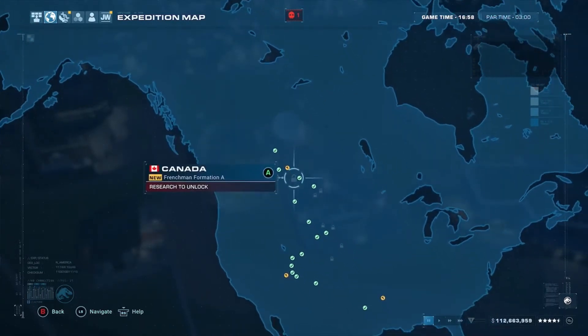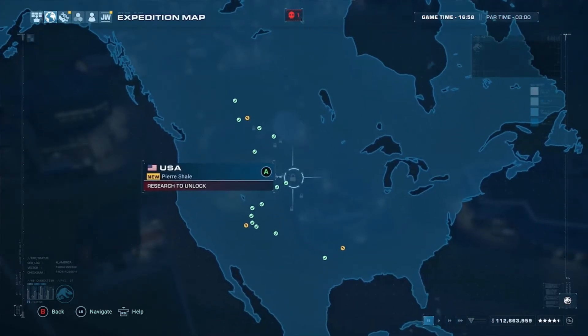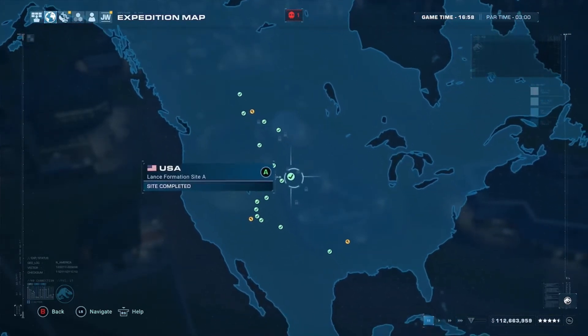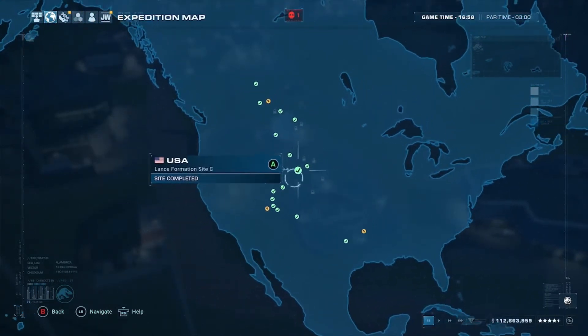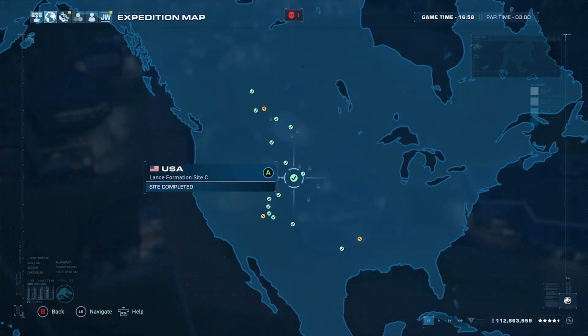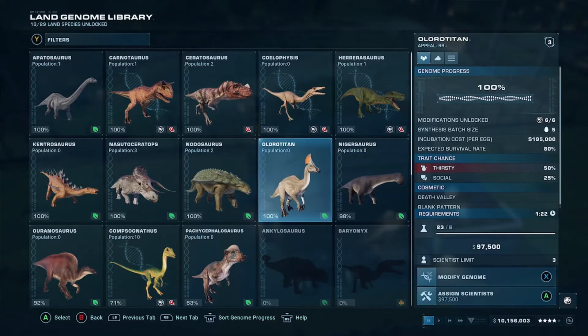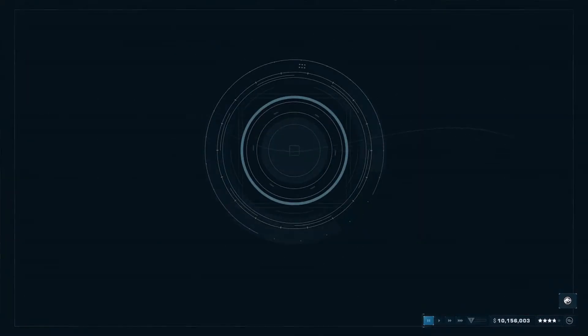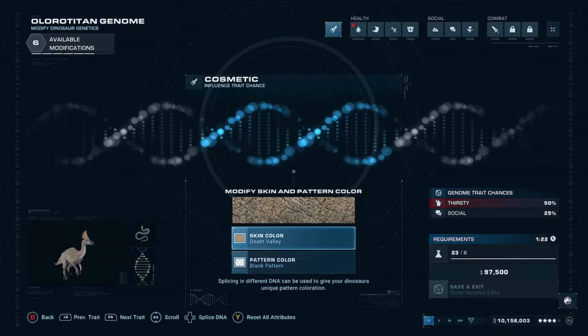All three dig sites are located in North America. I've already completed those expeditions and extracted all the fossils and genes needed to unlock the T-Rex. Now let's take a look at modifying some genes to release three dinosaurs with the strong trait.